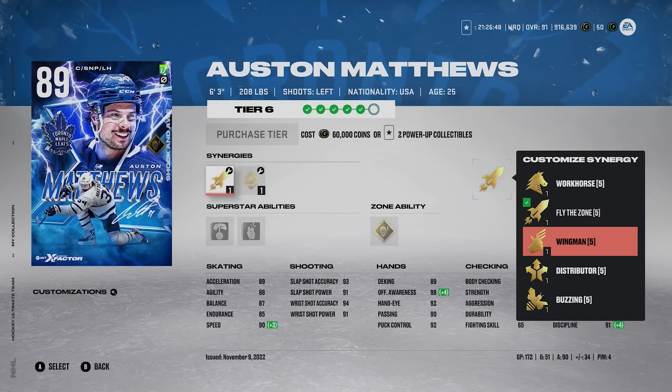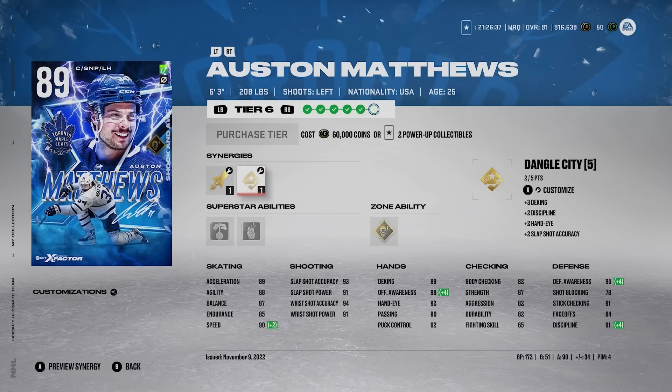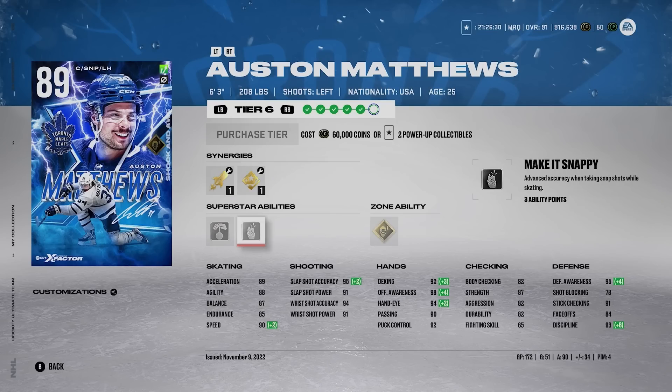With fly the zone active on him — workhorse, wingman, distributor, buzzing, gladiator, dangle city are his synergy options. His faceoff is 84, which isn't amazing but is okay. His abilities are silver puck on a string, silver make it snappy, and gold shock and awe, which feels less effective this year. His shot is insane though: 95, 91, 94, 91. At 89 overall, it's only going to get better. How many X-factors have as good a shot with his size and center capability? Not many.